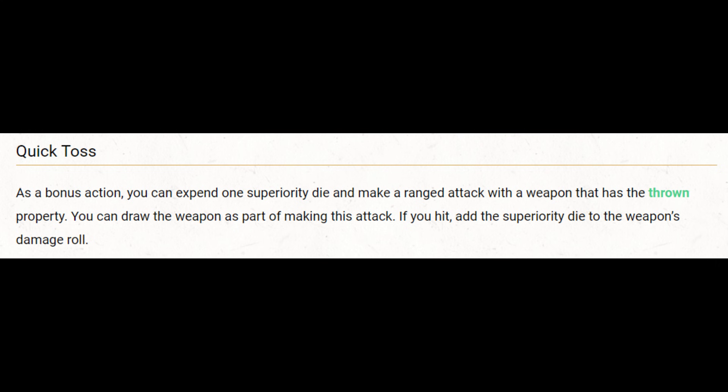So Battlemaster is probably the most efficient way to get Quick Toss. The Quick Toss maneuver allows you to spend one of your superiority dice to make a ranged attack with a thrown property weapon. The net has the thrown property. It also normally adds the superiority die to the damage, but as we already discussed, you're not going to get to add anything to damage that doesn't exist. So you would lose out on that if you throw the net with Quick Toss.